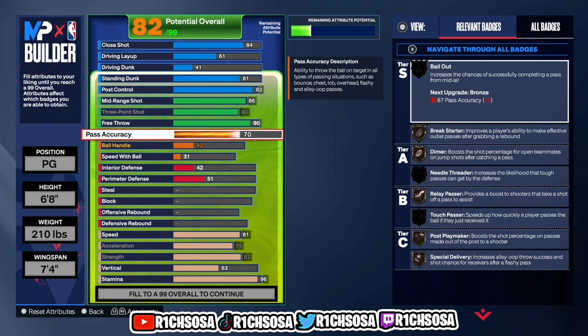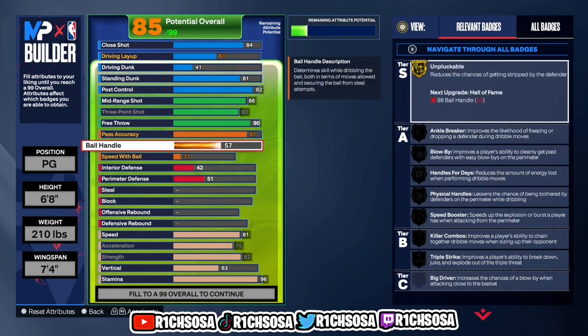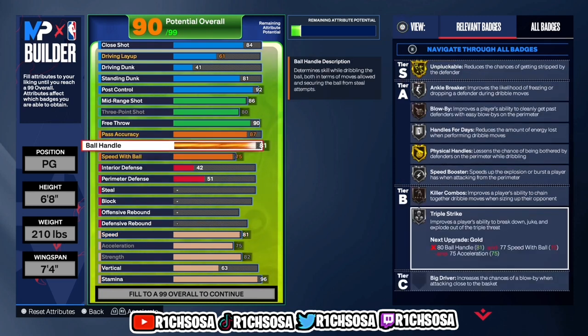For the playmaking side, I'm going to put pass accuracy up to an 87. Ball handle I decided to put to an 81, and for speed with ball I'm not going too low but not raising this drastically — putting it up to a 75. From here we're set to move forward, and we get badges like blow-by, hyperdrive, and speed boosters, which are definitely going to be important.